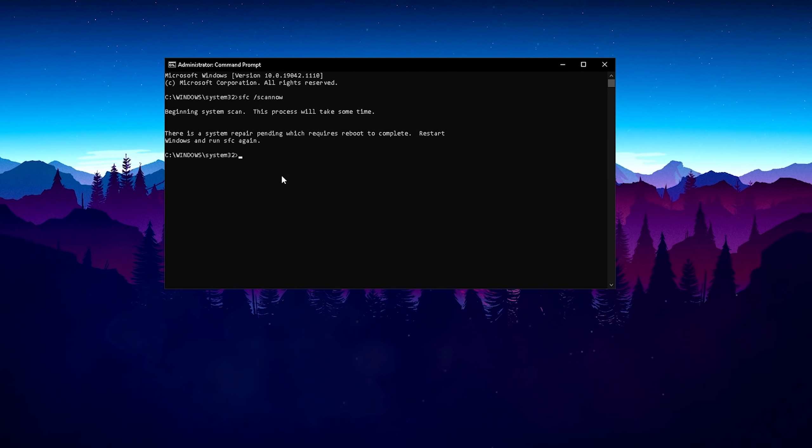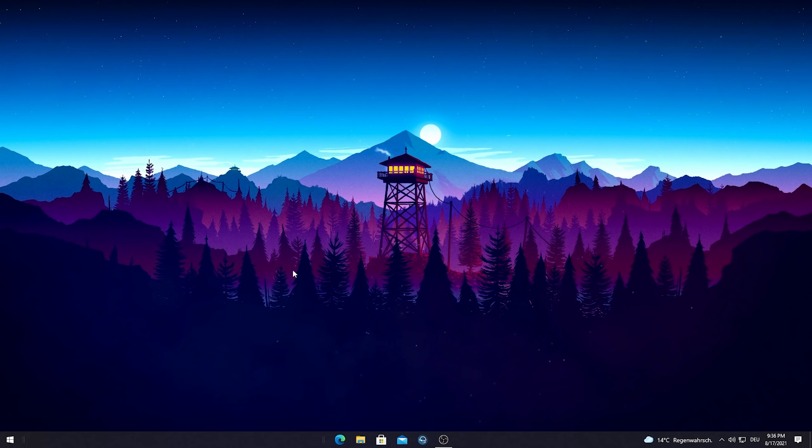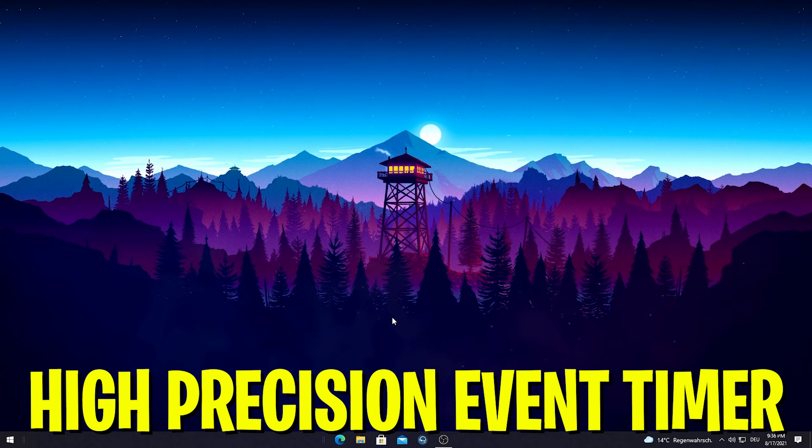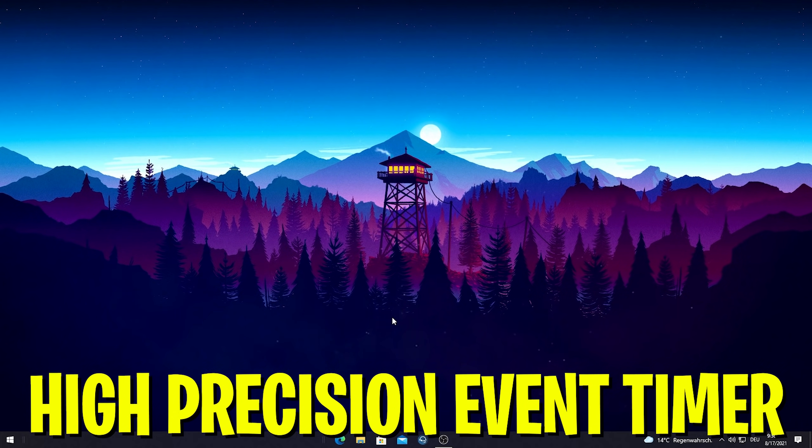If something is corrupted which could be slowing down your Windows, this is going to fix it 100%. In the next step I'm going to show you how to disable a certain Windows 10 service which probably gives you more input delay — we're just going to disable it and it only takes a few seconds.